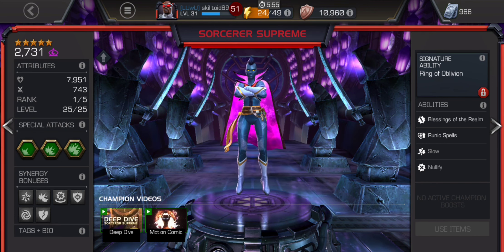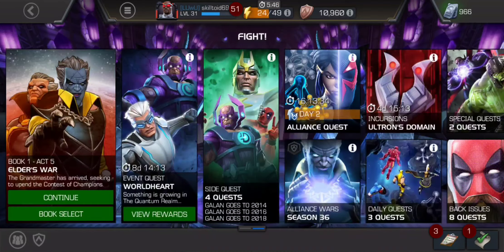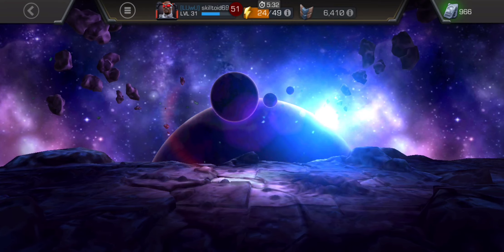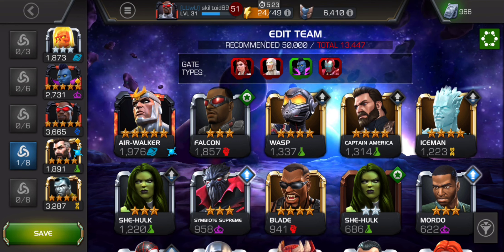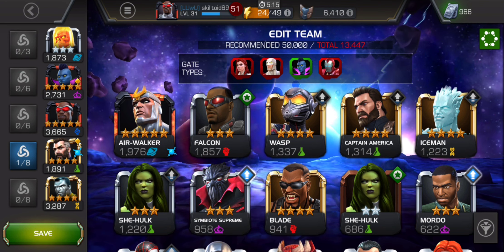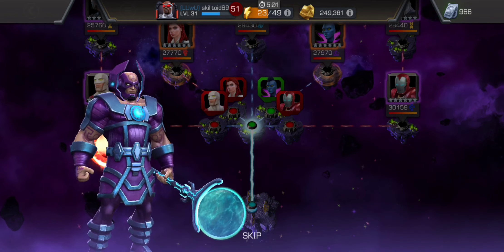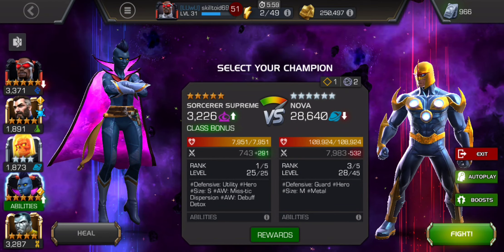Sorcerer's Supreme is another champ that I leveled up. I watched Brian Grant complete side quests in one of his latest uploads, and he was talking about how if he did a new account challenge, he would do the legendary difficulty, go down the middle path, and get those T4CC selectors. It makes sense when you think about how hard it is to get T4 class catalysts early in your account. I remember first joining alliances and taking alliance quests seriously specifically because I needed T4CC.